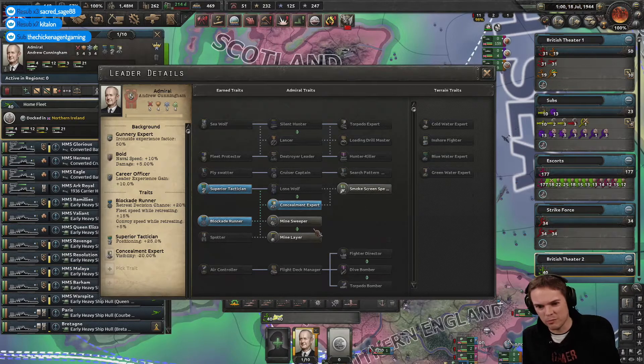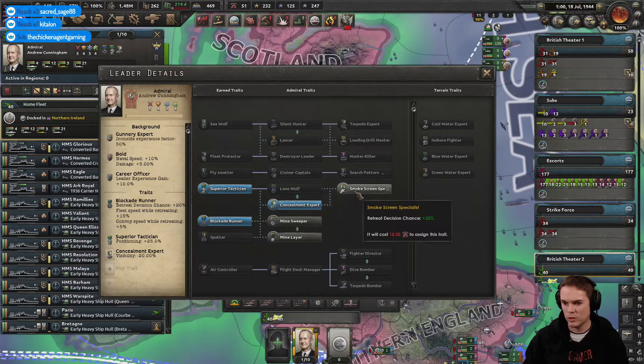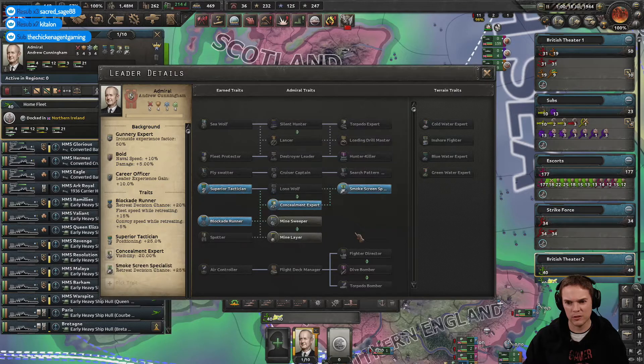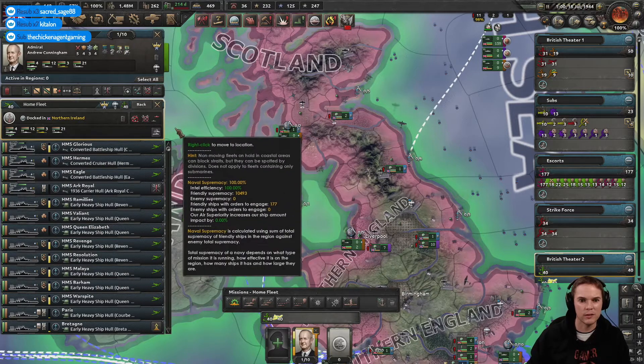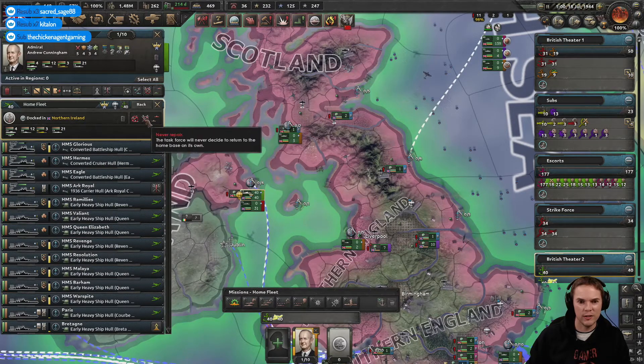Smokescreen, retreat decision, mine layer, mine sweeper. Well, there's no point getting wiped out, so I don't know if that's a good thing to have. It's a possibility — I guess if you're doing badly anyway. Engage at medium risk, which is fine.